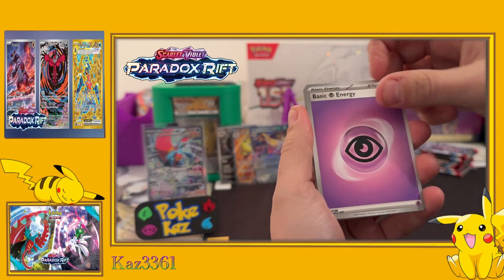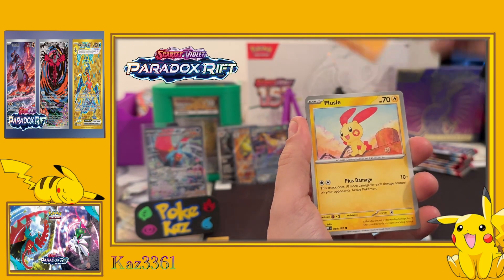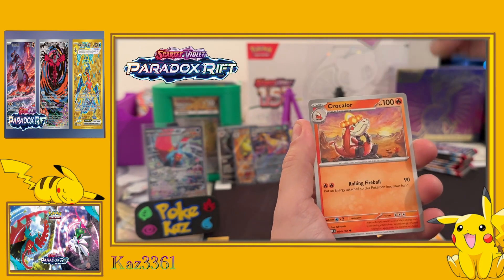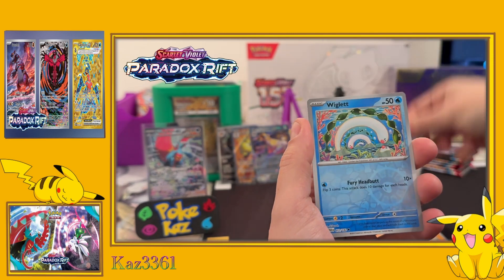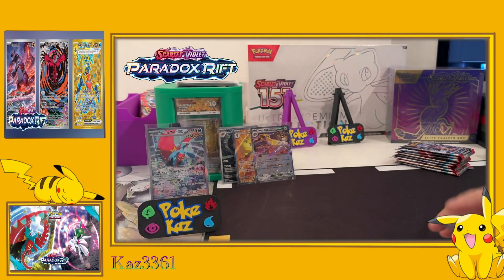We kick things off with Minun, Snowrunt, Klinklang, Plusle, Minior, Goregeist, Croconaw, Mela - we've got the reverse Wiglett and the holo Espathra.